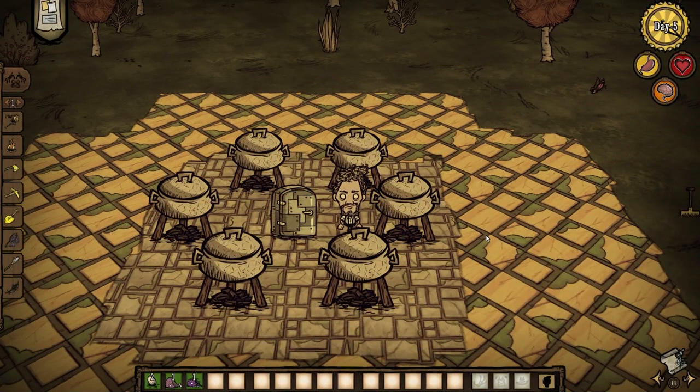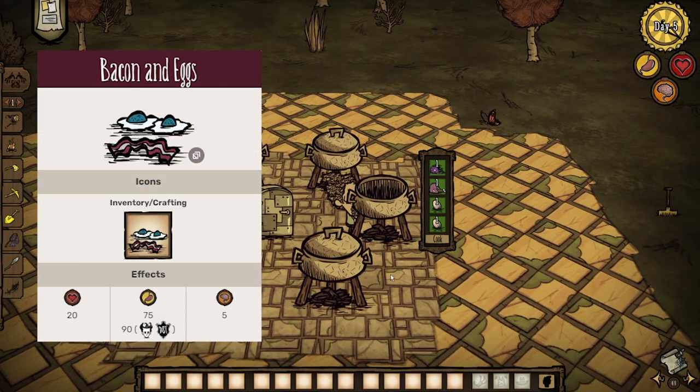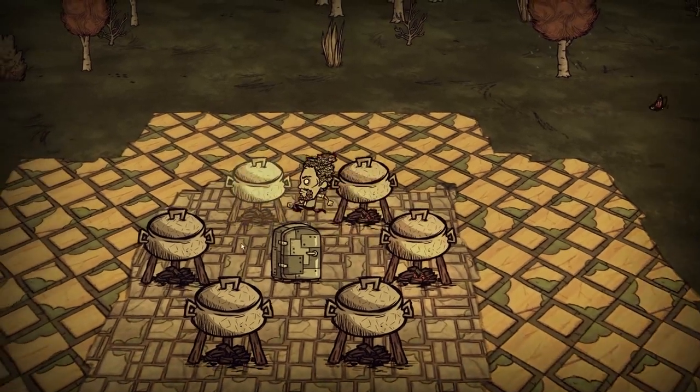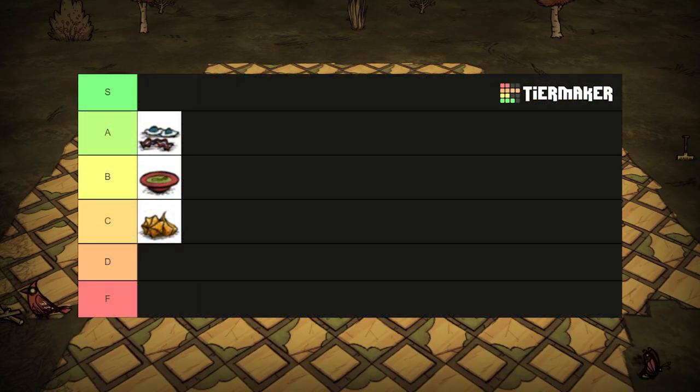With one and a half meat and two eggs, you can make this balanced breakfast which heals for 20 health and restores 75 hunger and 5 sanity. I think bacon and eggs are one of the better uses for extra monster meat due to this dish's higher health restoration ability than meatballs. Plus, as Wilson, you get better stats. A tier.